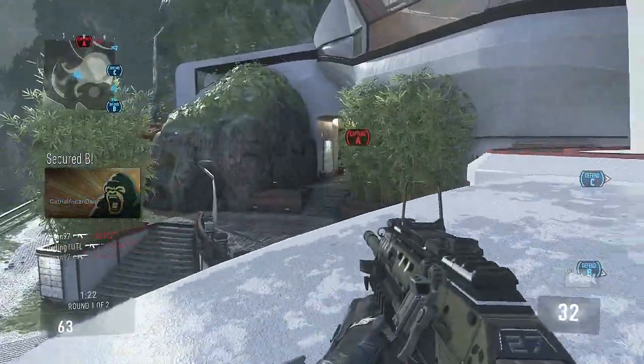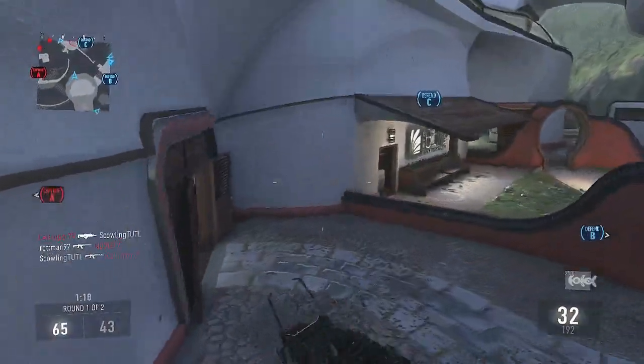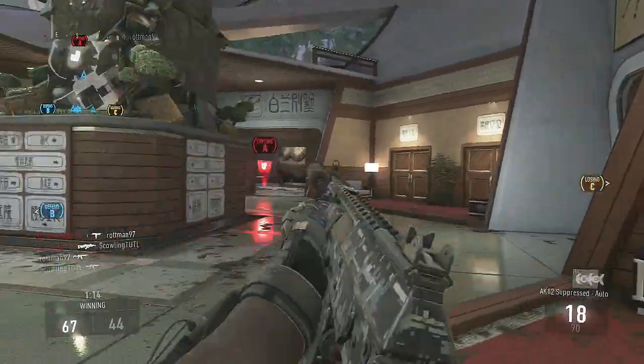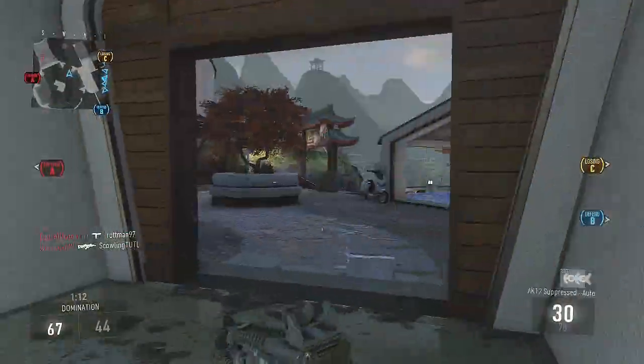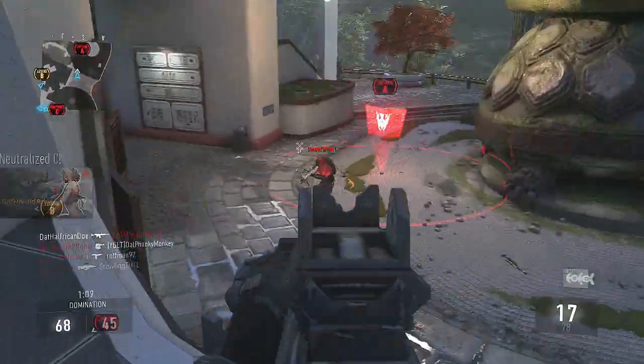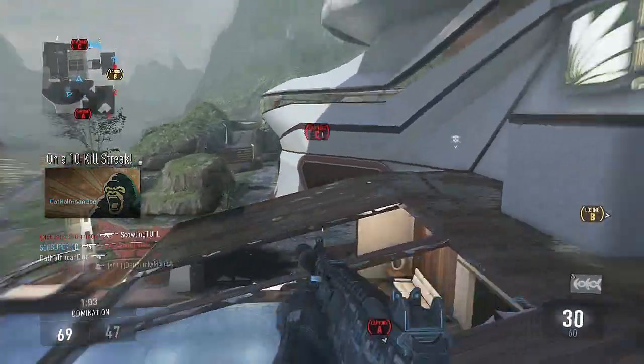A lot of the maps have long range sightlines, so a submachine gun probably won't help you out the best. But if there is an SMG like the ASM1 or the KF5 that you're extremely comfortable with, I would recommend using that. Whatever gun fits your playstyle the best, go ahead and use that for the DNA Bomb.